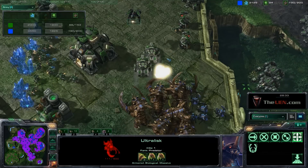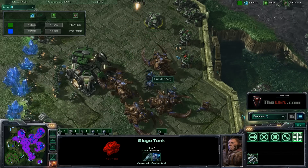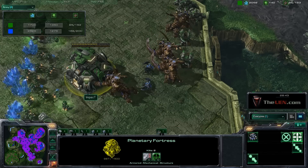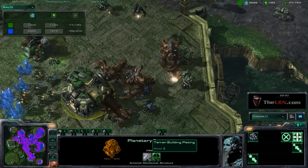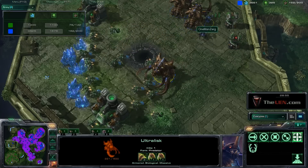Just a couple more tips: Roaches are really robust — they have a lot of hit points and some armor, so I recommend them in the earlier game versus Terran mech. If you're playing against Terran mech late game, Ultralisks do an amazing amount of damage — 44 per swipe, over 50 damage per second. I think it's the highest damage per second unit in the game.